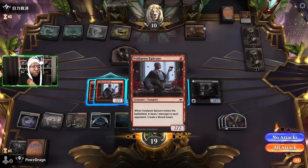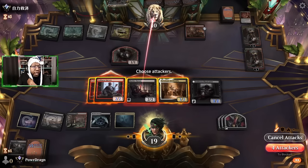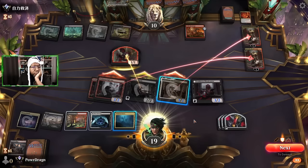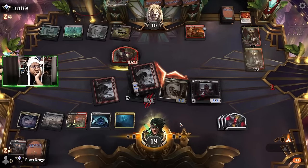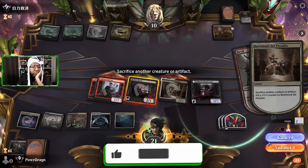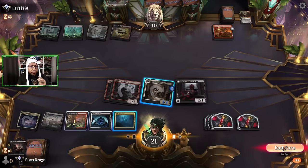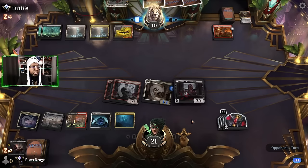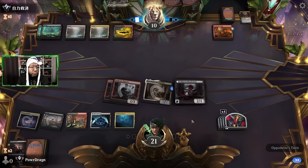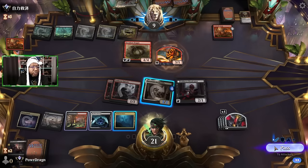I wonder — maybe I do want to attack into the opponent's stuff. Let's send two here, one here, that one at the opponent — some combination like that works. They're just going to let all the other things die. I'm down for it, not worth the effort. The worst thing would have been if they'd had Gix's Command — we would have got wrecked. This is fine. Make a blood token.